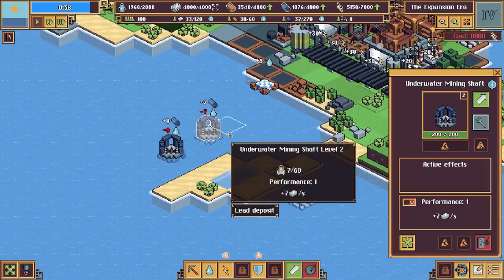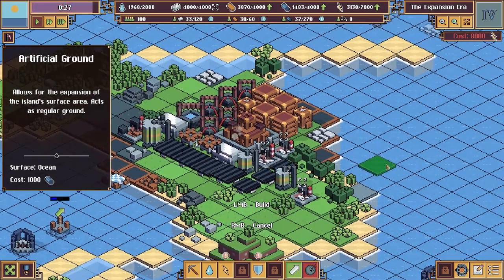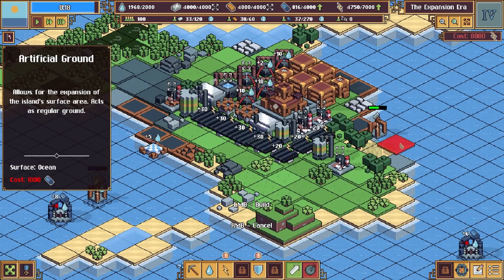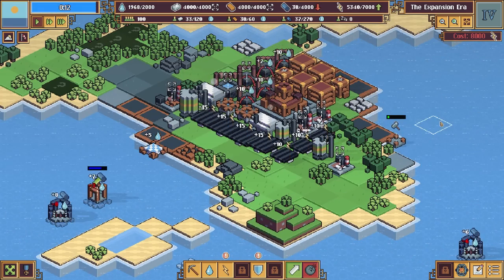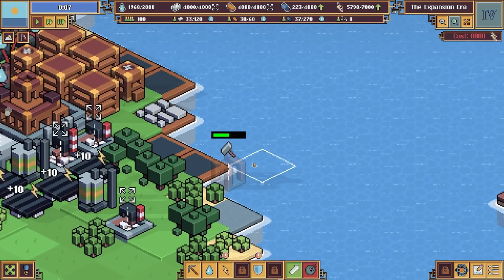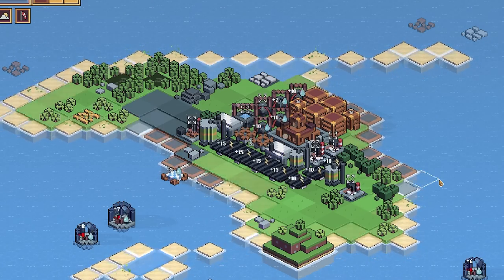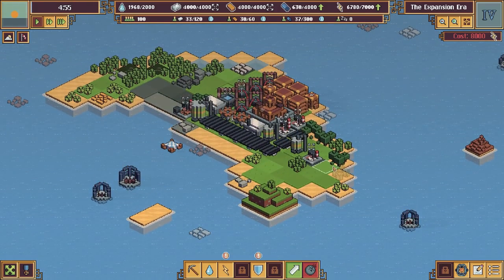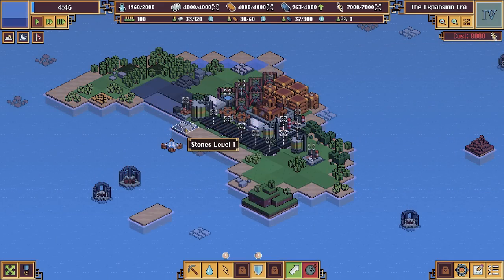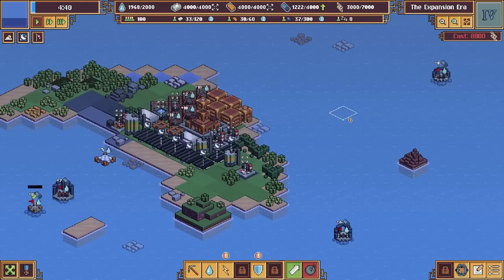We have 4,000 electricity so let's upgrade one of these to the next tier. We've got 30 seconds left - I'm placing fortifications. It's a race against time - eight seconds, come on! We might have just done it. We're going to have to protect all four sides soon enough. Right, we've lost everything again - lots more to protect this time, but thankfully we have five minutes.